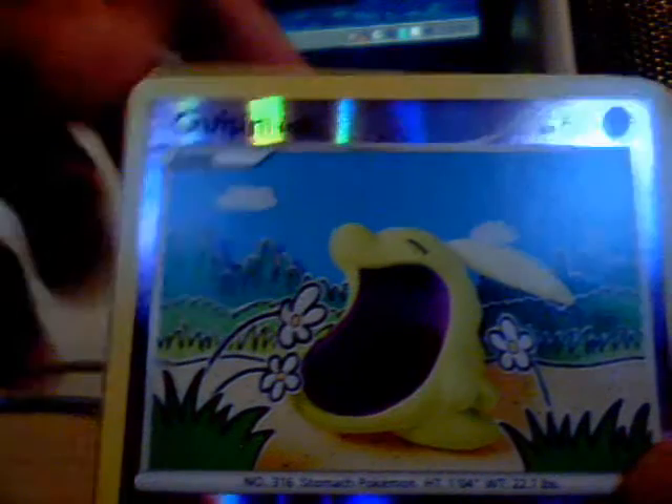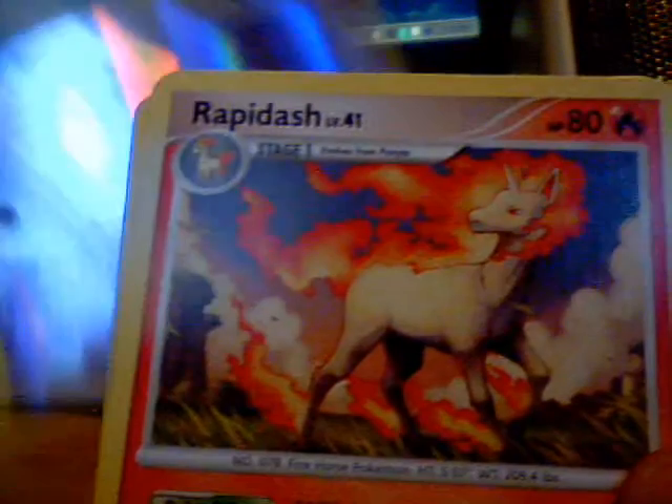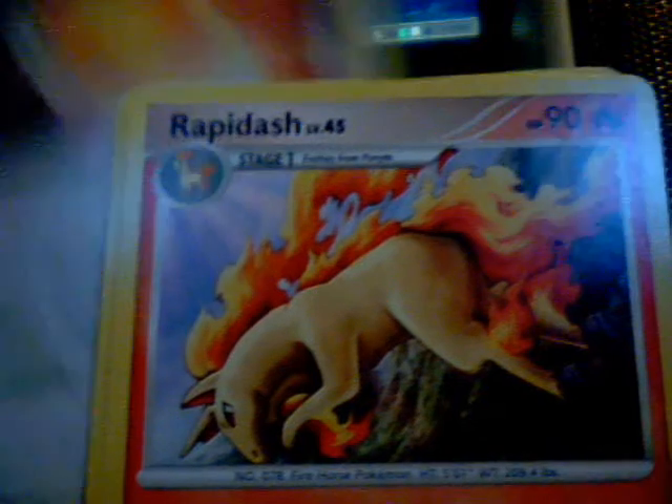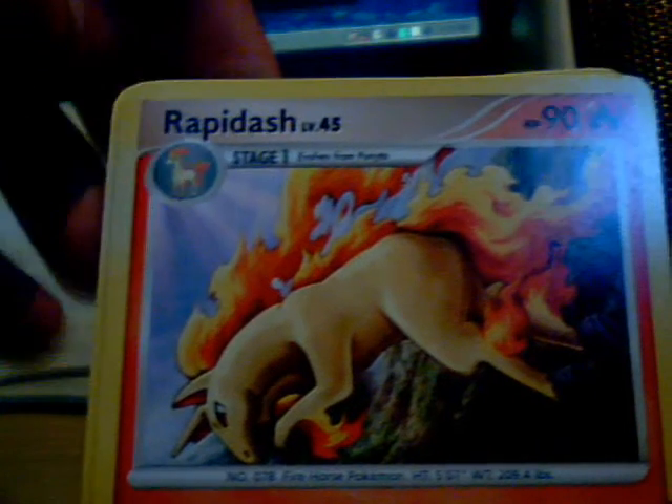A Gold Pen. Hmm. That's a nice looking Rapidash. A Haunter. Old Amber. Another Rapidash. And that's it. That's all we got.